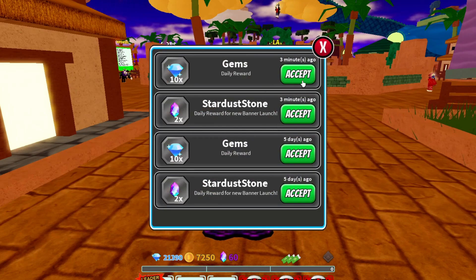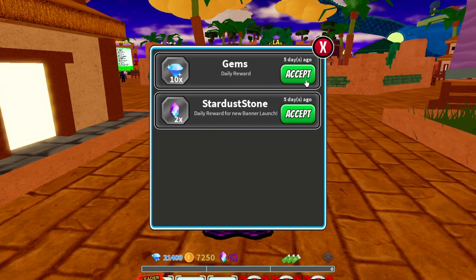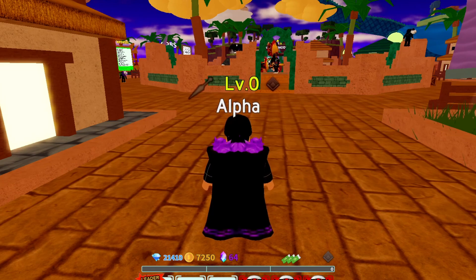Let's get our daily gems reward first. Let's see how much we got — stardust stone, some more gems, and then some more stardust stone. There we go, we got our daily rewards for today.